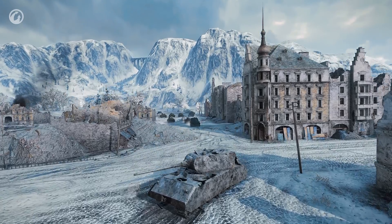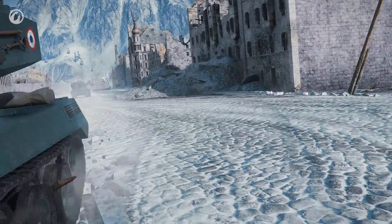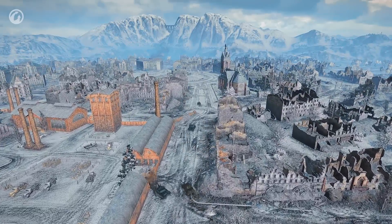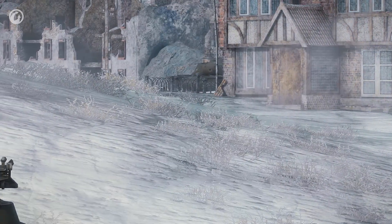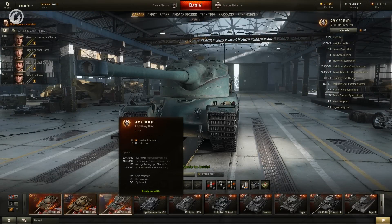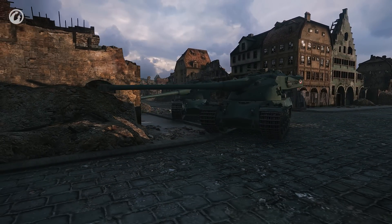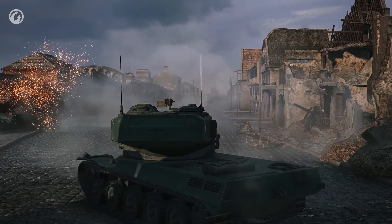A new game event, Domination, was introduced. In this mode, one of the things you need to do is shoot at vehicles, but that's the only thing it has in common with the standard battle formats. The opportunities and ways of achieving victory are unlike anything we've had before. The battles are fought in Tier X tanks — special versions of the T110E5, AMX 50B, and Object 140. Their characteristics are similar to those of their researchable equivalents, but they can be used only in Domination mode.